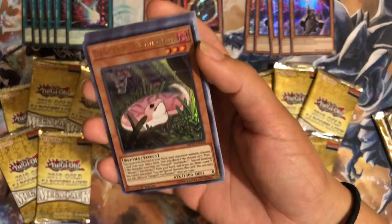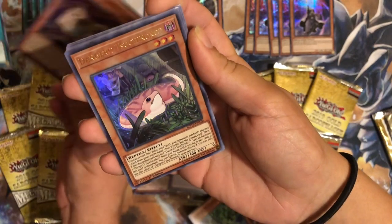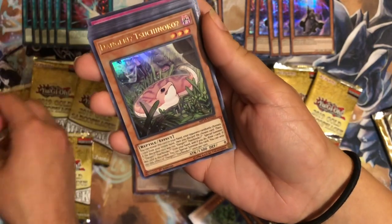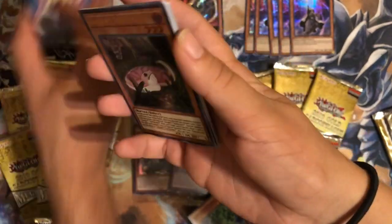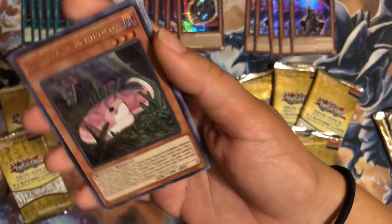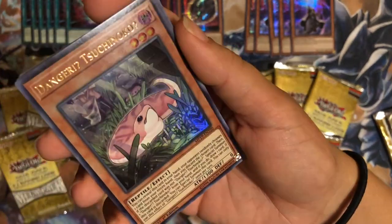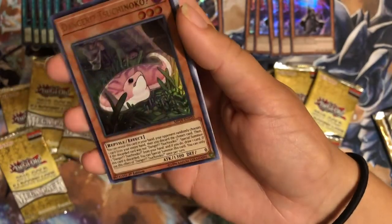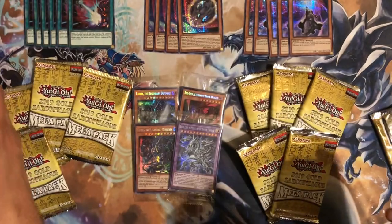Oh, it's Nibiru! Wow, I have pulled three of him in two days out of — this is the fifth tin. So five tins in, he's the fourth one — I've pulled three, he pulled one. That's crazy. Look at my Nibiru! Wow, now we both have play sets. I don't want to develop a god complex in my head — I'm developing a god complex, so apologies. But wow, look at my shiny foils.